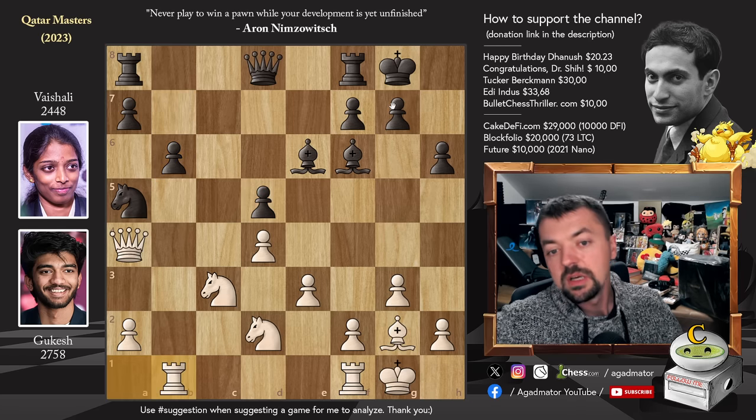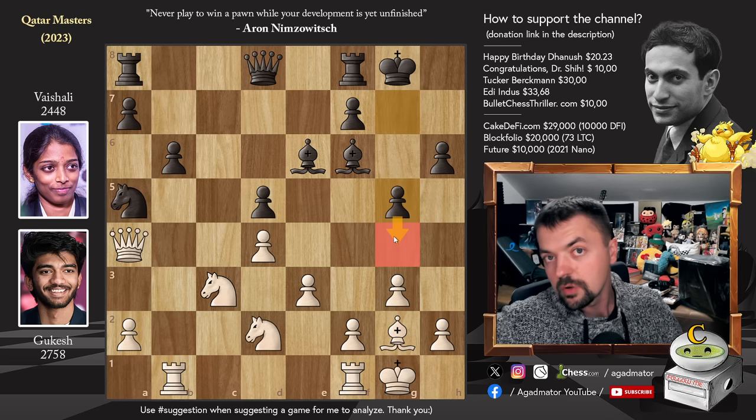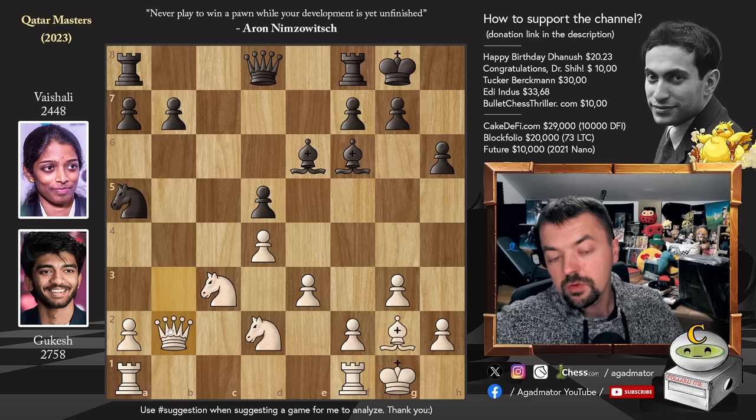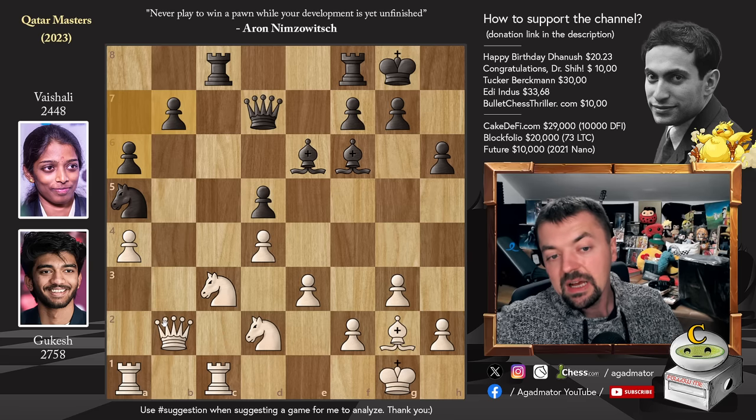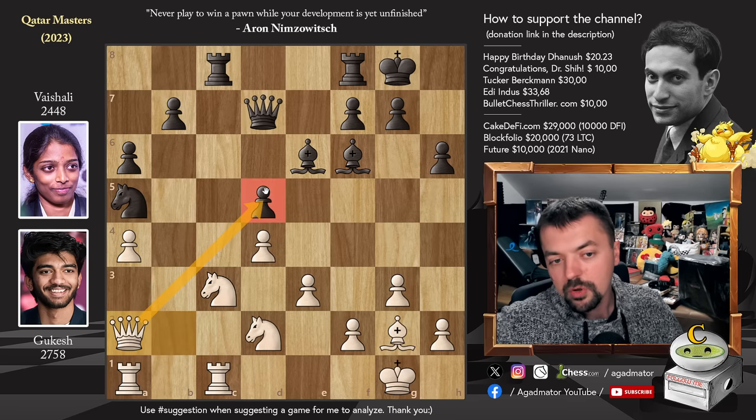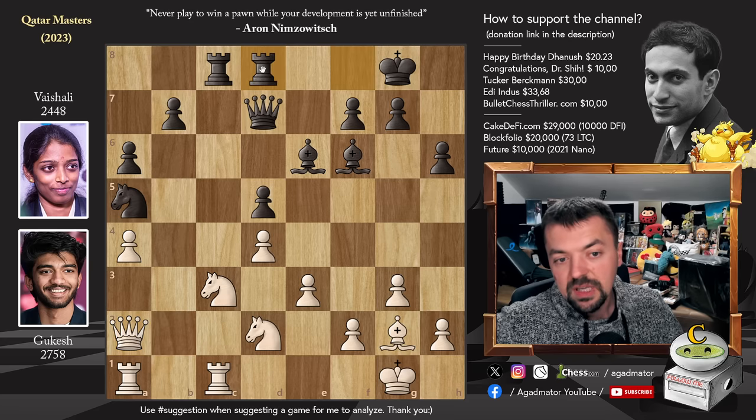For example, if something like rook ab1 is played, you might even get some g5 ideas with g4 trying to fully control the kingside. But in the game, Gukesh went for queen to b2. His idea is that if knight to c4 is ever played, he will capture, and then his light-square bishop will open up to attack Black's queenside. So queen to d7. We have rook f to c1, and now rook a to c8. We have pawn to a4, pawn to a6 — at some point b5 is coming. Now queen to a2. The d5 pawn is again attacked by the knight, bishop, and by the queen. Rook f to d8 — now the rook defends the pawn as well.